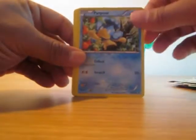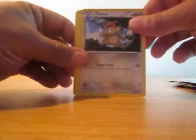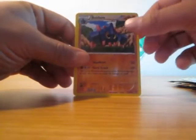Swadaloon, Zoroa, Drober, Pampor, Pansage, Cub Chew, Patrat, Rufflet. Reverse is a Boulder.